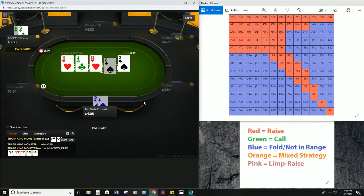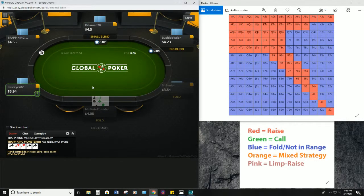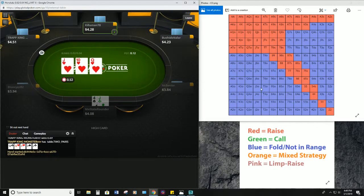Queen-five — okay, so that's why we went ahead and checked that river. People calling hands like queen-five are exactly — from the small blind especially — exactly why we want to have these good solid opening ranges, because that is not a good call preflop. Yes, queen-five is ahead of jack-ten, but if you look at our range from the cutoff, how many hands in our range is queen-five actually ahead of?